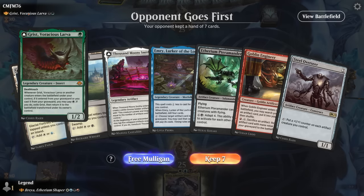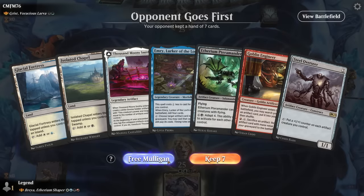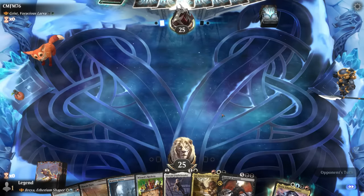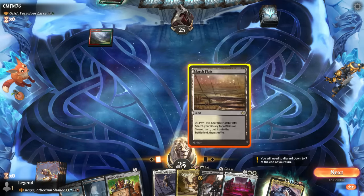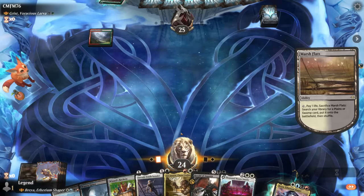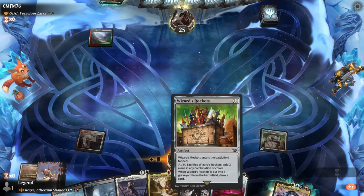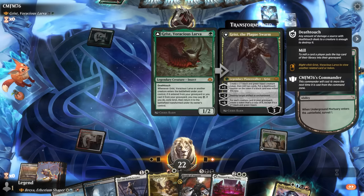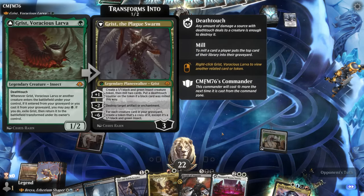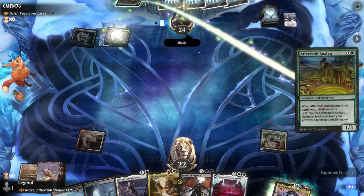On to the next one. Okay, we're on the draw facing Grist, Voracious Larva — that does potentially answer artifacts and enchantments, but so be it. We'll probably have to mulligan a hand without untapped lands. This is better — we want a red source, probably want double white as well. So a red-white source. Play Rockets, and we've got multiple artificers who don't mind some random artifacts they can sacrifice. Utopia Sprawl naming black into Aftermath Analyst — and two cards in the graveyard.